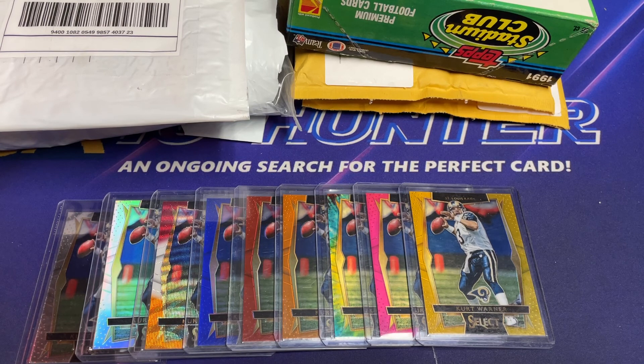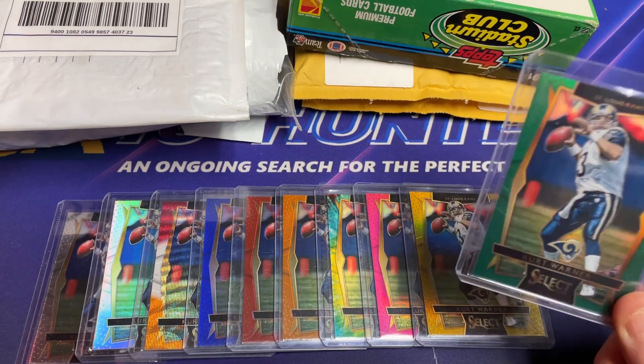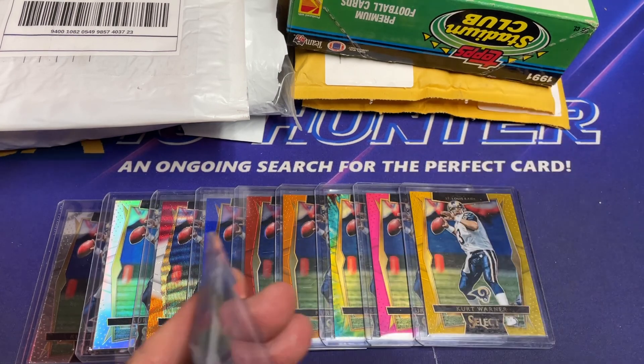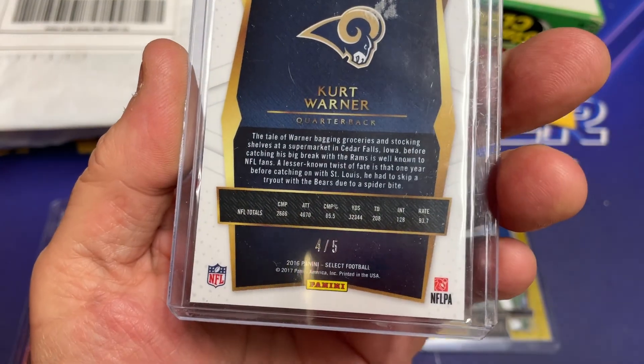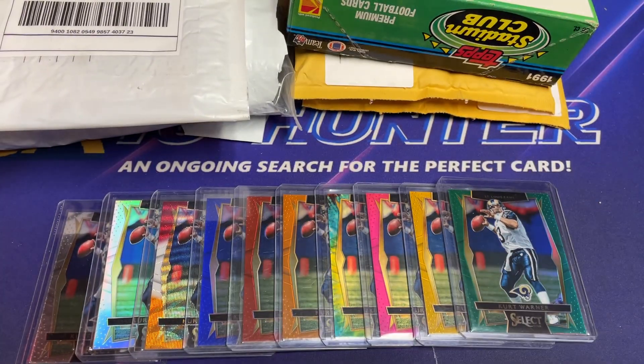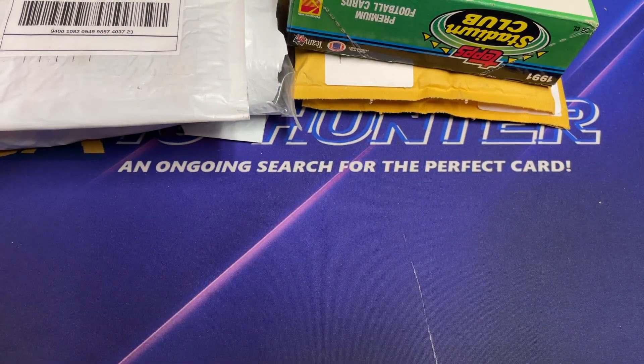First off, I already opened this and pulled it out of the package because I just had to. I've been working on the 2016 Select Rainbow for Kurt Warner, and I actually got the last of the cards that isn't a one-of-one — that's the green, which is number 25. Makes the search easy now; I just got to find the black one-of-one. Honestly, I'll check every once in a while, but I don't think I'm ever going to find it. I think someone might have that stashed away in their PC and we're never going to see it.